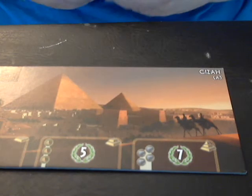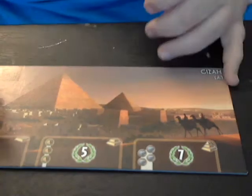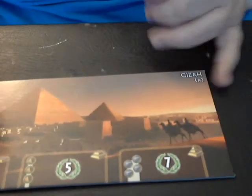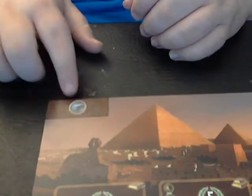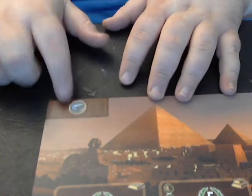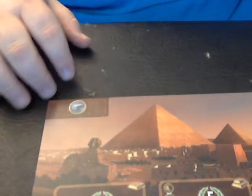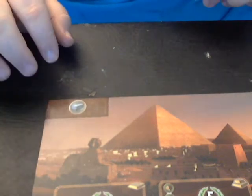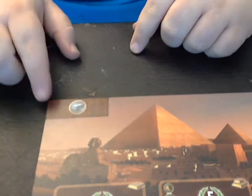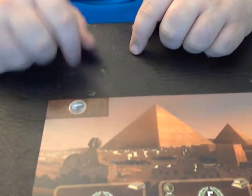Let's talk about the wonder card itself. If you look at the top of the wonder in the corner, you'll see a resource — you produce that resource every turn from the beginning of the game. You can use it to build things, your neighbors can use it to build things, but only the ones on either side of you. If they do that, they have to pay you two coins — they're buying whatever your resource is off of you.